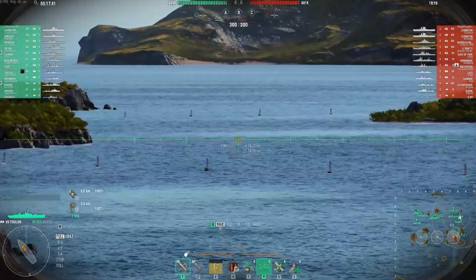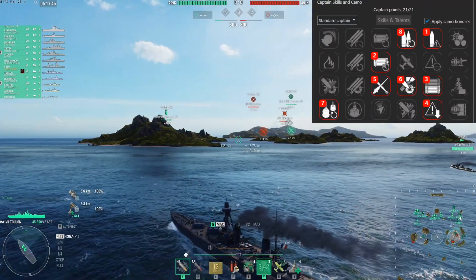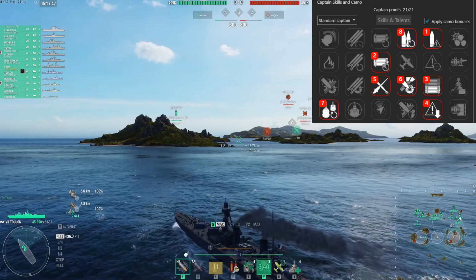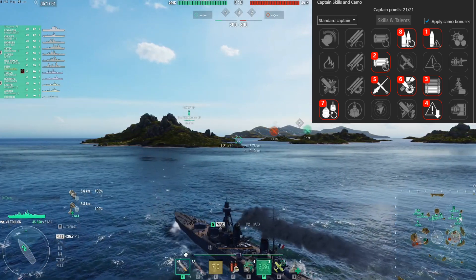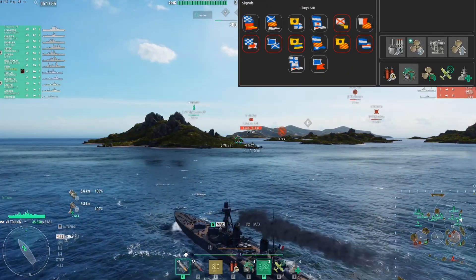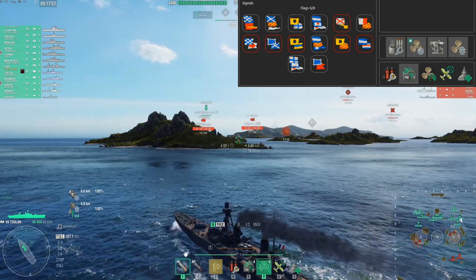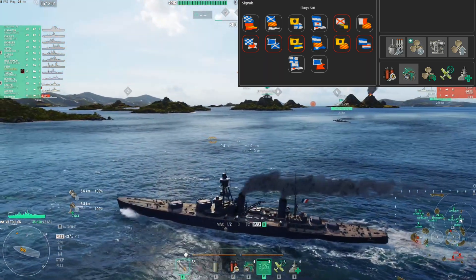With that out of the way, let's go over the build which will be shown on the top right. It's a standard cruiser build, but focused on the AP since the AP on the Toulon is strong. If you want a more tanky build, you can switch from the heavy AP perk for extra health with the survivability expert perk instead.